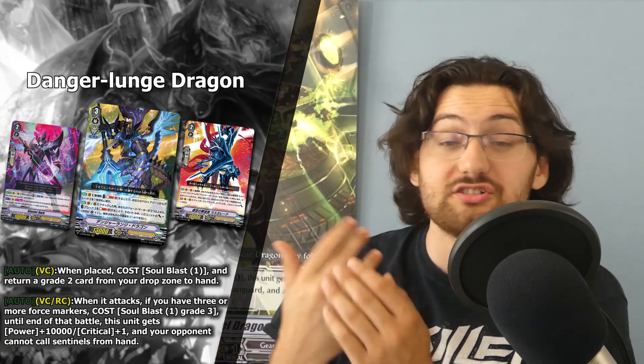This helps with consistency of the build in general. You can also opt for the Blaster Dark grade two turn — ride Blaster Dark, use its skill, get a twin drive, draw more cards for your key pieces, then Soul Blast that Blaster Dark and get it back to hand since you need it for your later turn with Mordred Phantom. That way you use your Blaster Dark more effectively while adding other cards. Also, if you have a Masquerade or Blaster Dark in hand, you can use it as guard value the previous turn, put it in your drop zone, and fetch it back with this card.